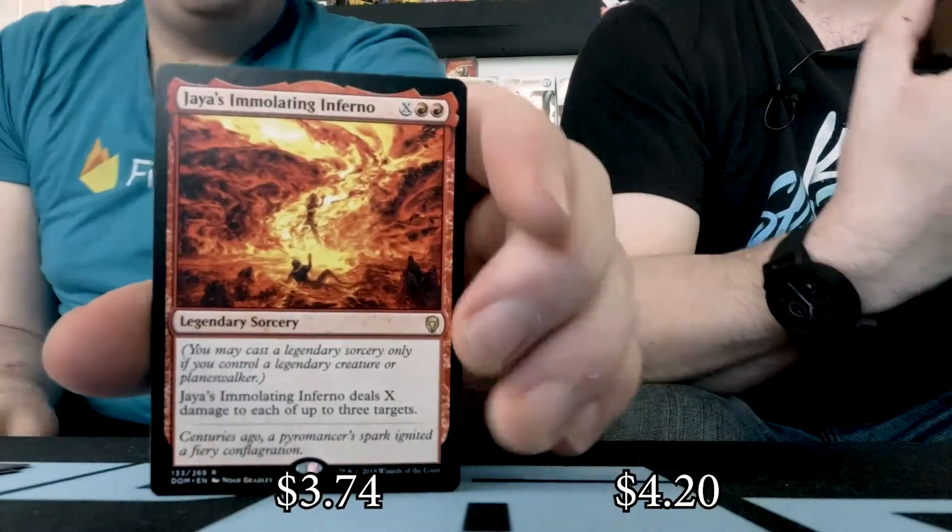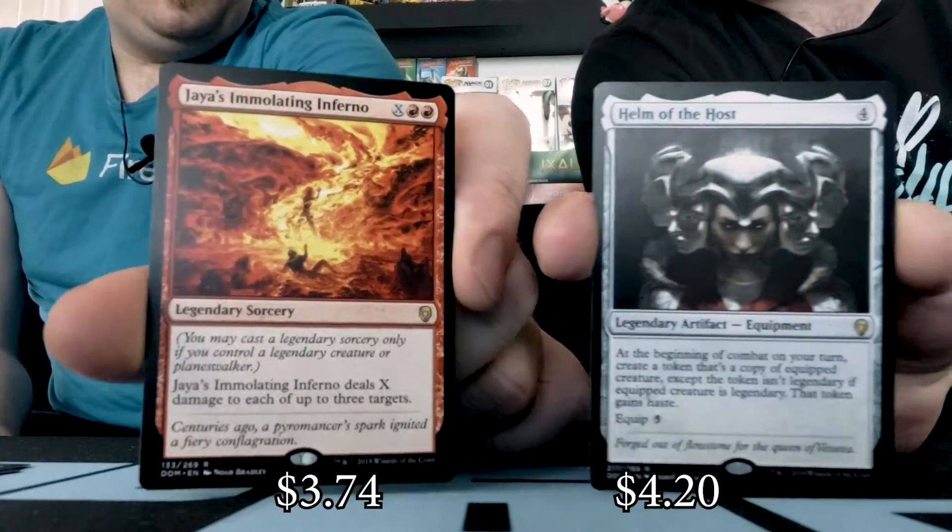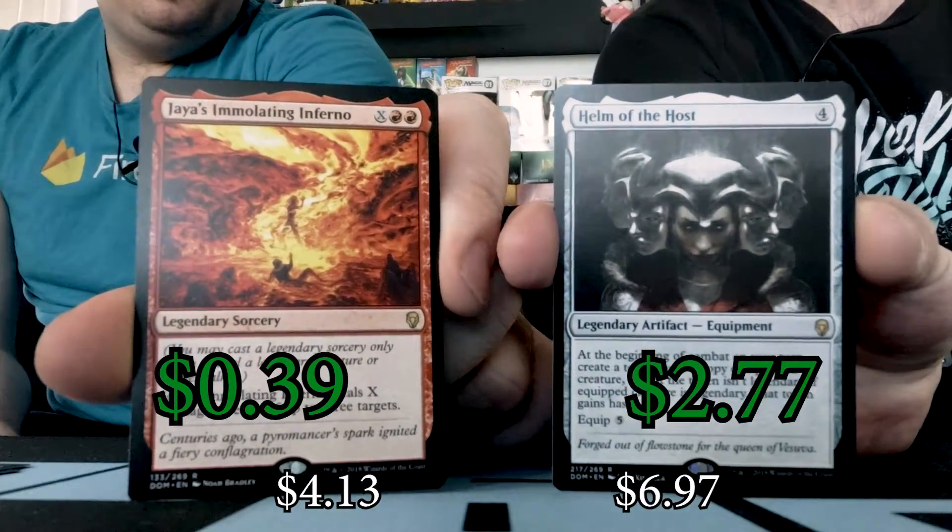This ordering is still kind of weird — I'm getting used to it now, it still throws me off. Jaya's Immolating Inferno. And I have myself a Helm of the Host. Kind of matching up on these ones — both legendary rares. Mine's an artifact, here's a sorcery.